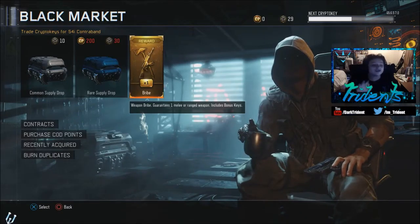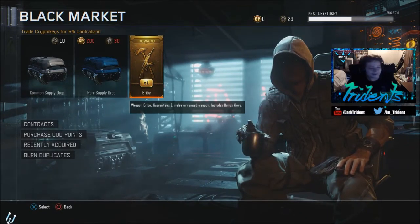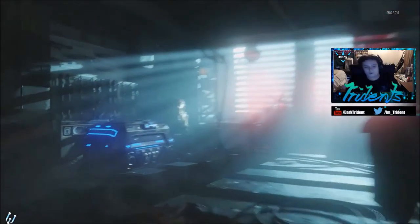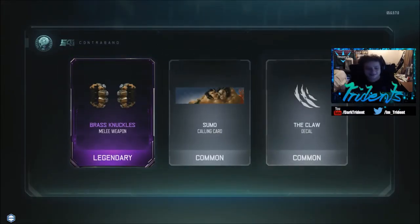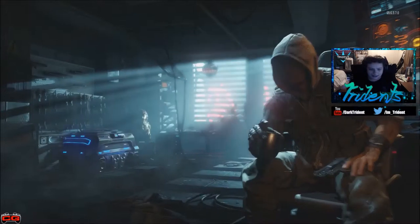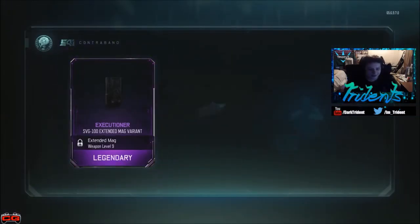There's a lot of melee weapons I'd love to get — I hope we get the baseball bat. Let's open this bribe pack — three, two, one! I got the brass knuckles, let's go! I like the brass knuckles, and I got five crypto keys too.